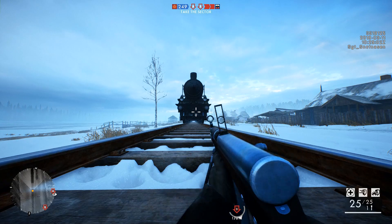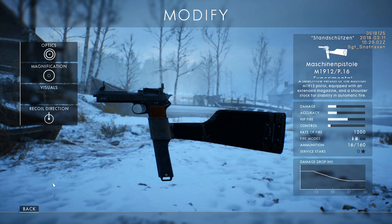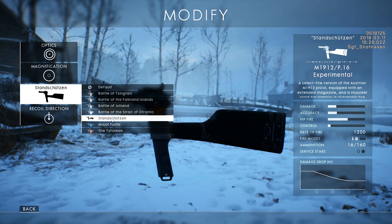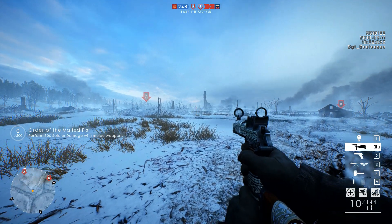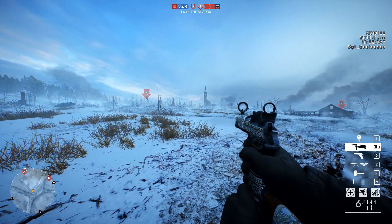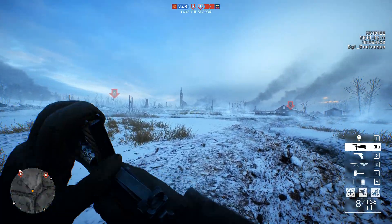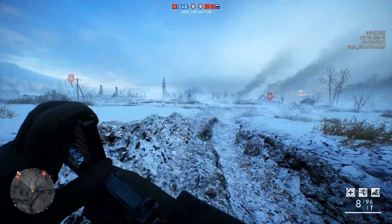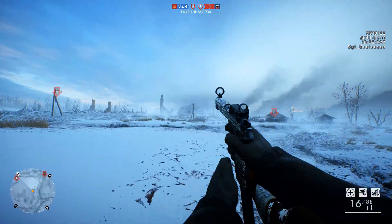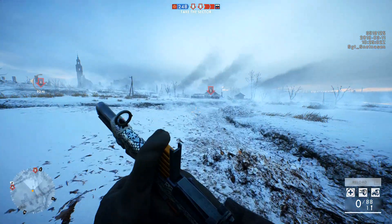Next, we have an interesting update: the Machine Pistole M1912/P16 Experimental. This variant has a different trigger group giving it a two-round burst fire mode with a very high rate of fire at 1200 RPM. It is equipped with a lens sight and is more accurate than the Storm variant, though slightly more difficult to control. This could be awesome, as there aren't many burst fire weapons in the game, and the machine pistol isn't widely used since the TTK 2.0 update.